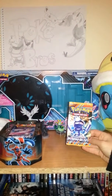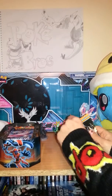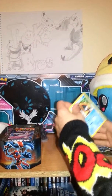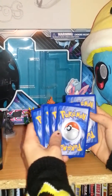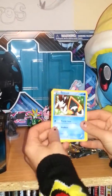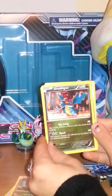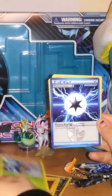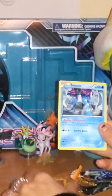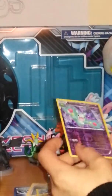The first pack we have is a Plasma Blast. So we got a Snorlax, Axew — I like that artwork — Joltagon, Tynamo, Clawblazer, Plasma Energy, Silver Mirror, Machoke. Oh — Suicune! Suicune Rare. The reverse holo is a Reuniclus. Average pulls there, not the greatest.